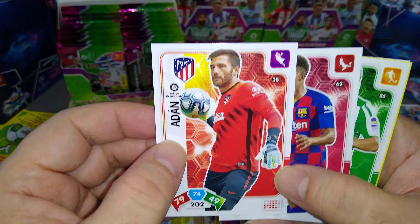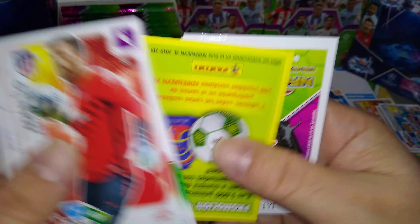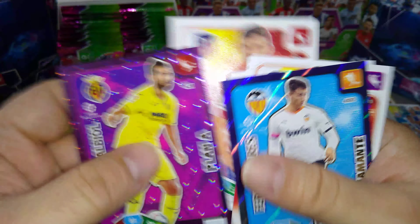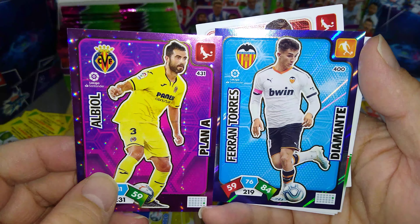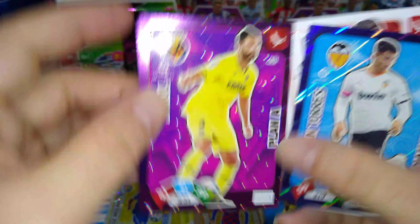That's Atletico Madrid, Adan keeper, Junior for Barcelona. Here's Nabil Fekir — now at Betis, he almost signed for Liverpool but it didn't go through. Felipe Atletico Madrid. And we got Diamante Ferran Torres, young lad at Valencia, and Albiol Plan A for Villarreal.